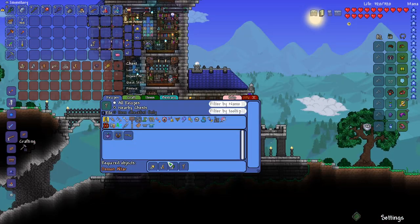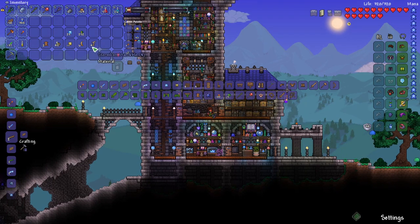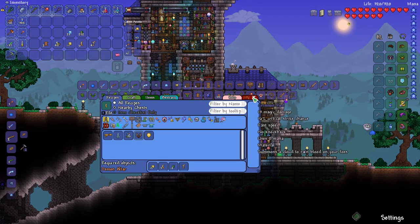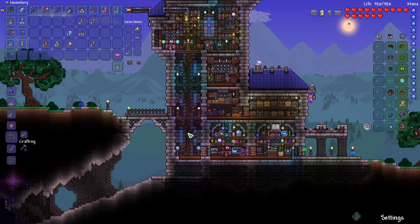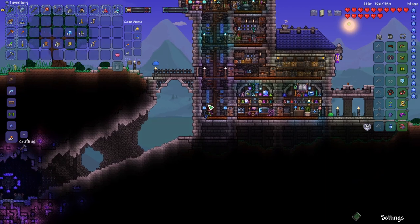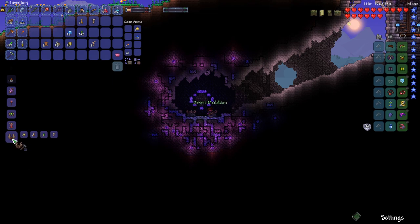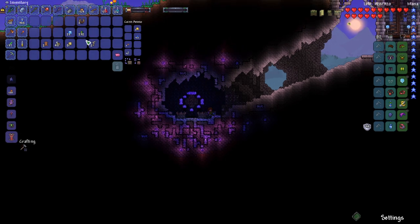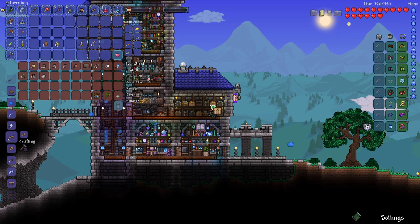So the next thing we can do is craft the desert medallion. Now we've got the ingredients we need — let's craft our summon. We need a demon altar for this. We actually have a demon altar right beside our base. I had also farmed up some rotten chunks between episodes, so we could craft our lightning boots.